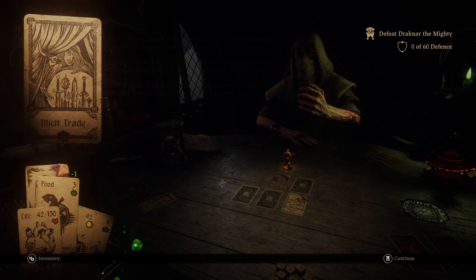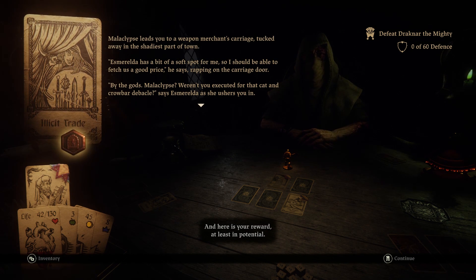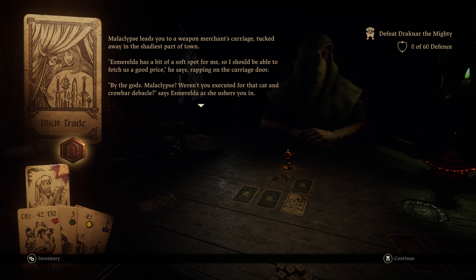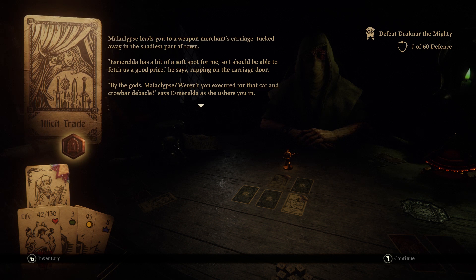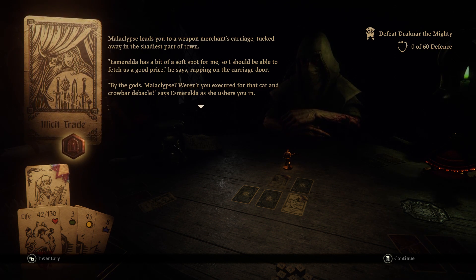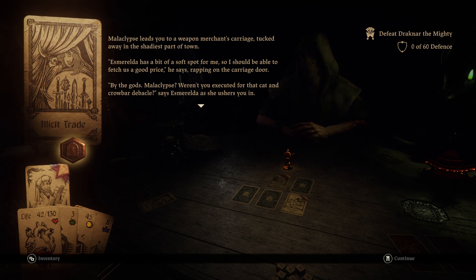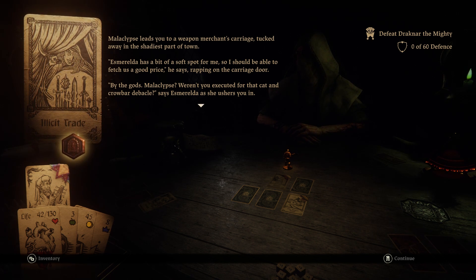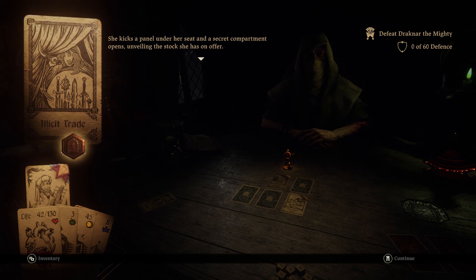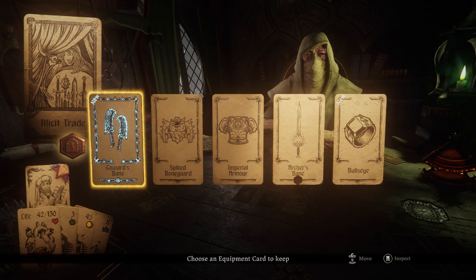We move on immediately. Here is your reward, at least in potential. Malaclips leads you to a weapon merchant carriage tucked away in the shadiest part of town. 'Esmeralda has a bit of a soft spot for me, so I should be able to purchase at a good price,' he says, wrapping on the carriage door. 'By the gods, Malaclips! Were you executed for that cat and crowbar debacle?' says Esmeralda as she ushers you in. She kicks a panel under her seat and a secret compartment opens, unveiling the stock she has on offer.